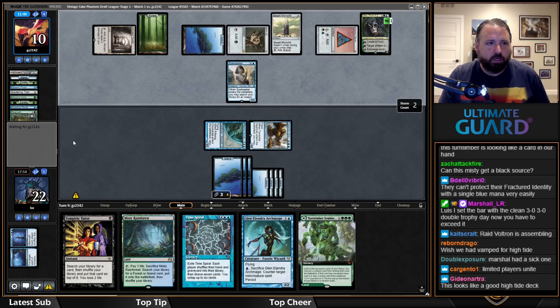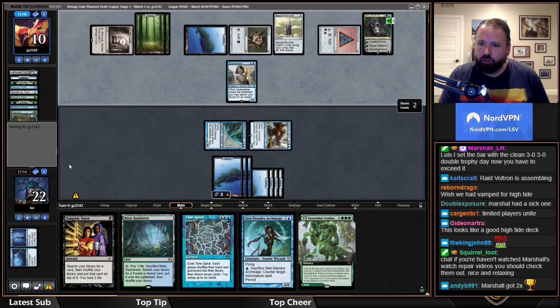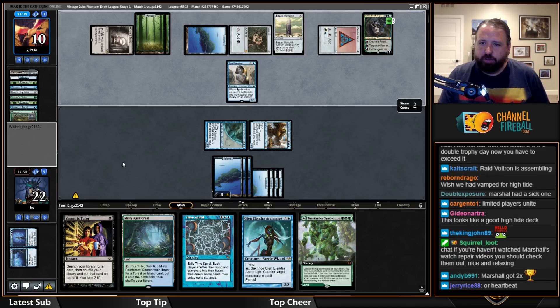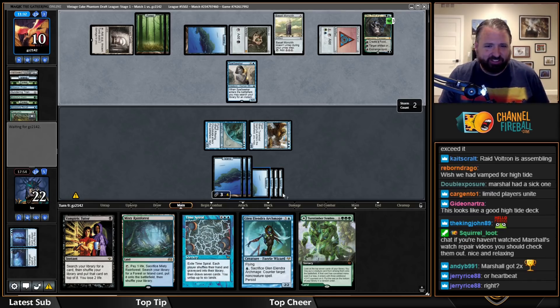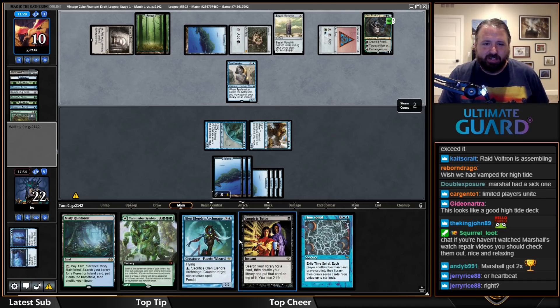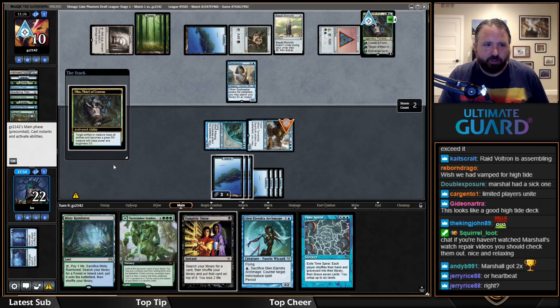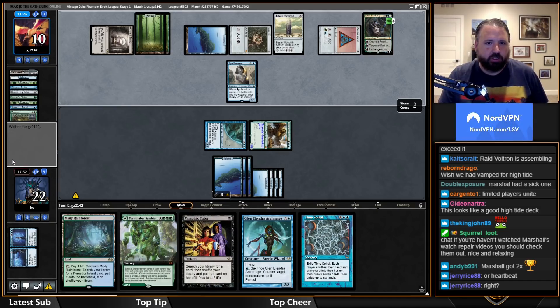We're going to Commit//Memory this. If they Fractured Identity my Gearhulk it would be bad, but it won't change my going off that much — they'd gear-hulk and Ancestral while mostly tapped out, and then next turn I'd Time Spiral. I'm at one in seven to hit High Tide. Marshall's watch repair videos are awesome.